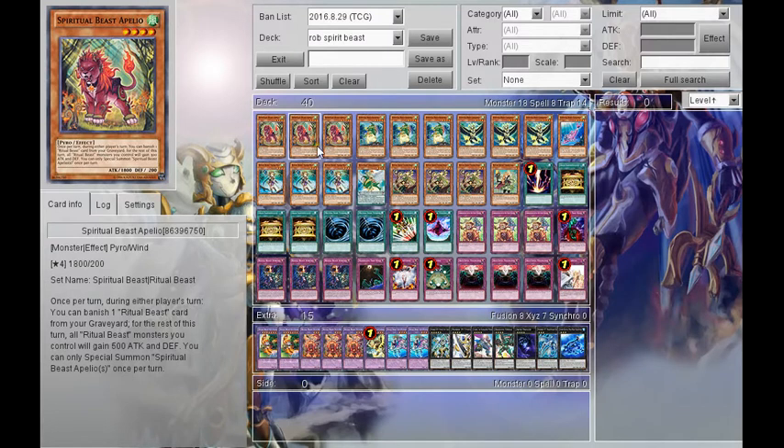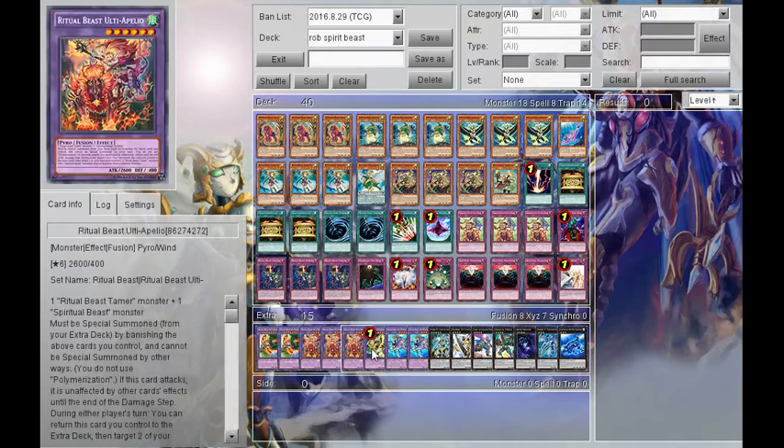First of all, I play 3 Apeleo, purely because it's the beat stick of the deck and it helps you put anything in your graveyard into your banish zone to fuel your Ulticon Hawk.